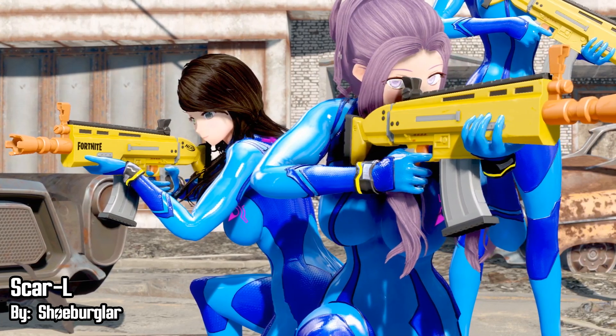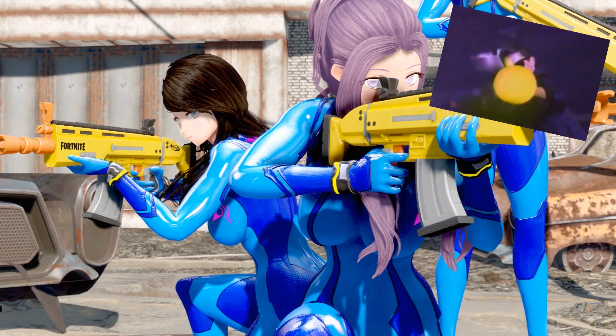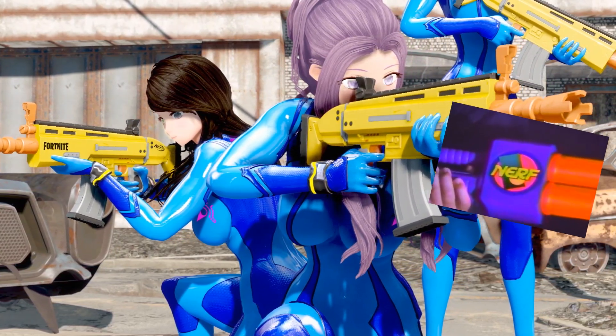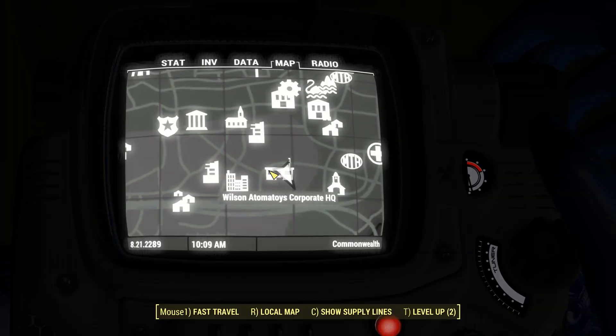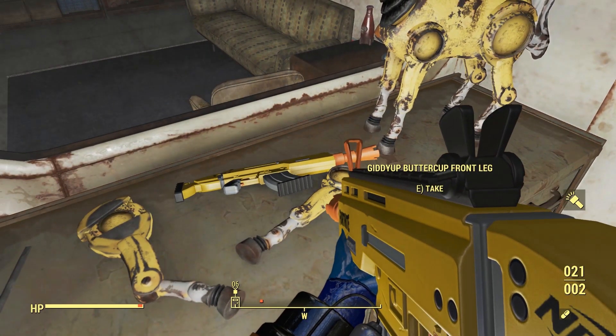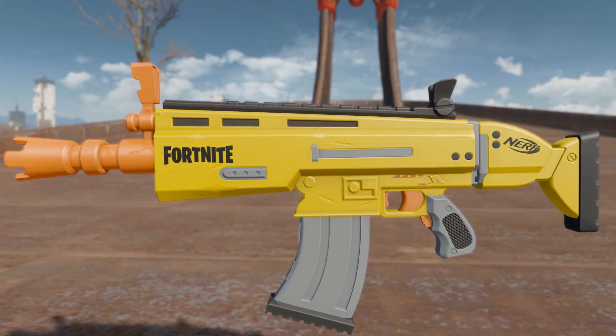We have Scar-EL by ShoeBurglar, and it is nerf or nothing when it comes to killing ghouls — Nerf Master Blaster Double Barrel Pump Action Power. It's nerf or nothing. Now the Scar-EL can be found at the Wilson Automator HQ, and this weapon is definitely a unique one. The weapon is from the game Fortnite, as you can see with the logo on the side.